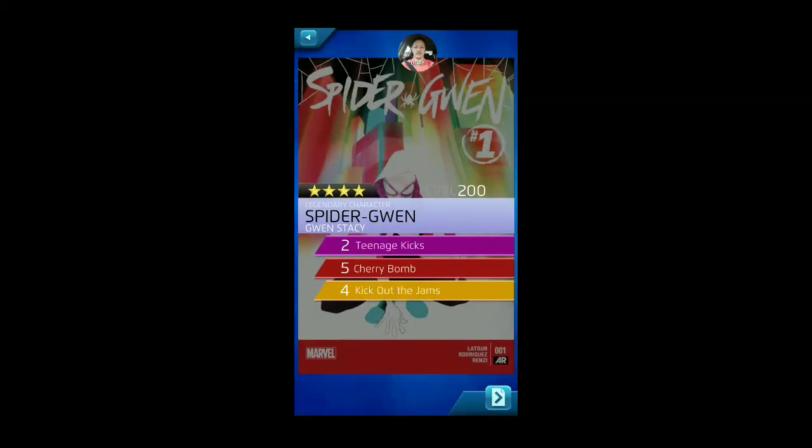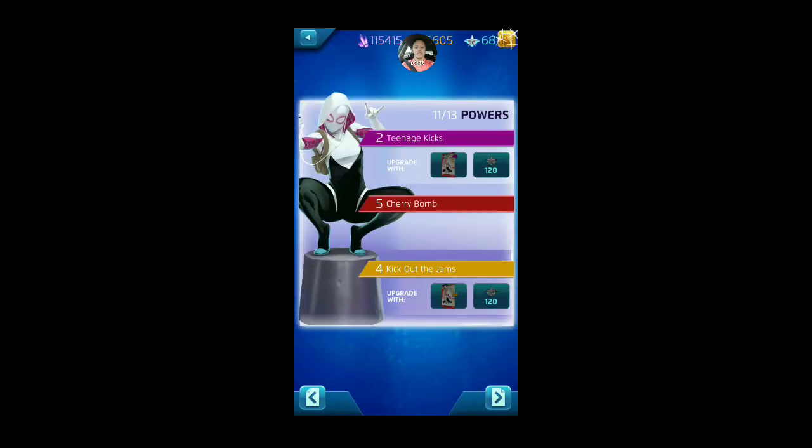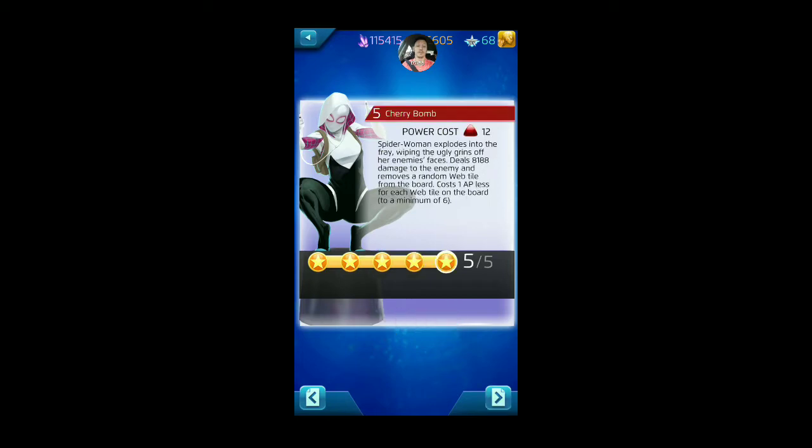I do have her at 12 covers — she's not at 13. So I actually need that purple cover. Cherry Bomb is her high damage ability, so it's good that that is at level five. Teenage Kicks for six purple AP stuns for one turn and converts one tile into a web tile. At higher levels this stuns for more and converts more web tiles. At level five it stuns two random enemies for two turns — it's really powerful. Cherry Bomb for 12 red AP can be a minimum of six if there are web tiles on the board to reduce the cost.